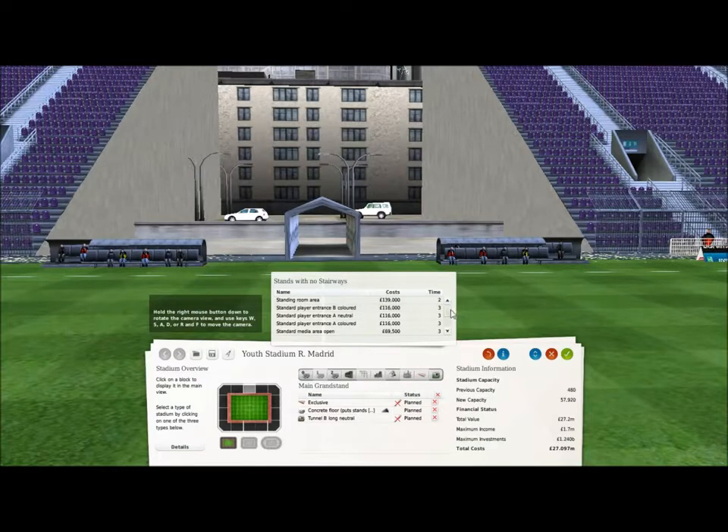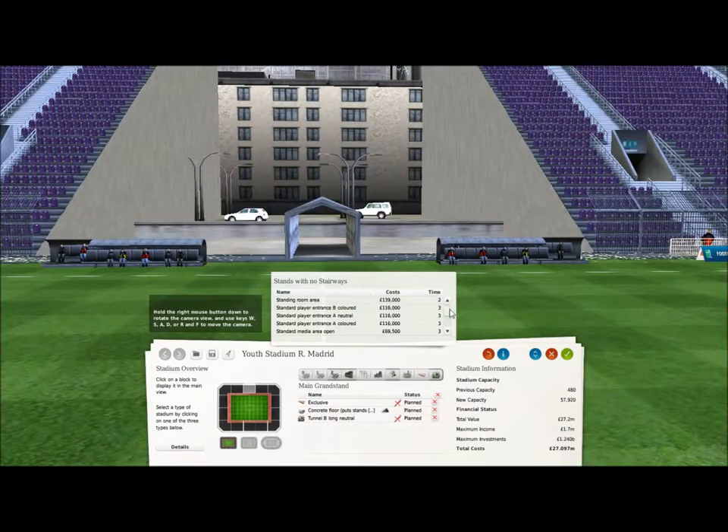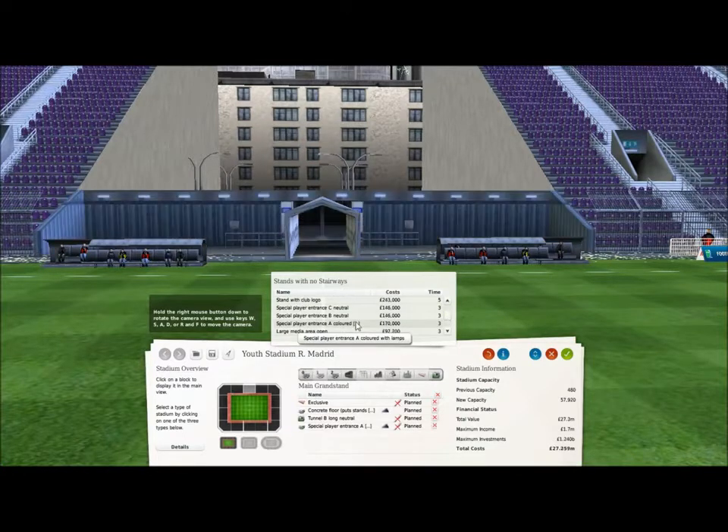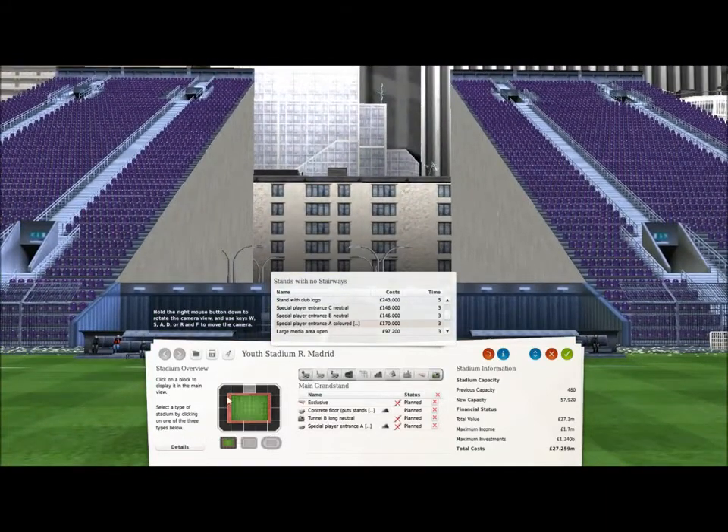There are standard and special player entrances. The standard one just looks like that - it's fine for a smaller club, but as this is a massive stadium we want a bigger one. So I'm going to delete that and put a bigger one in - there we go, that's a special one. To delete elements, if you look at the bottom where they're all listed, there's a little red X next to them. If you click the status at the top everything in that block is deleted, but clicking one little red X removes just that one bit.